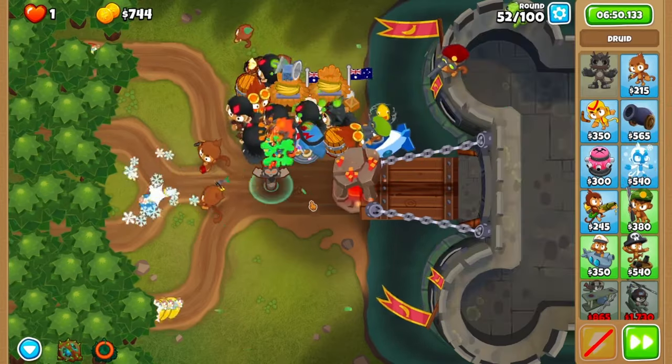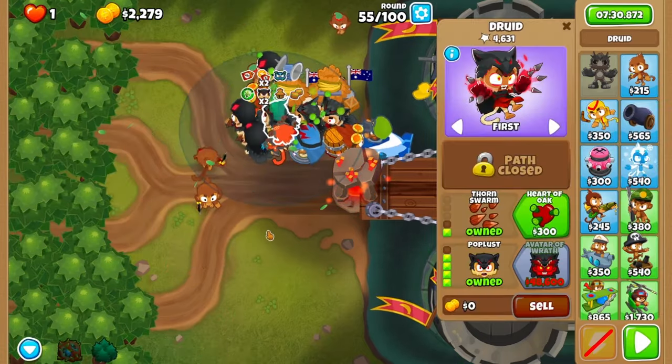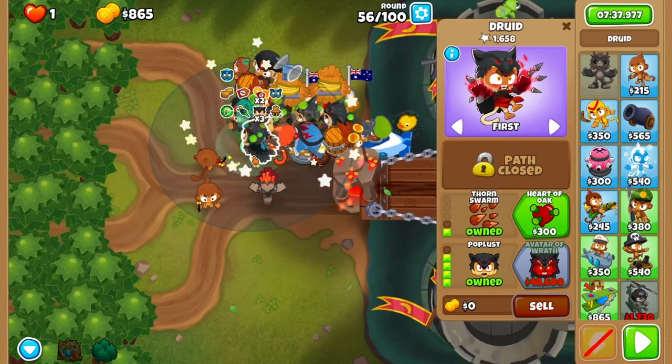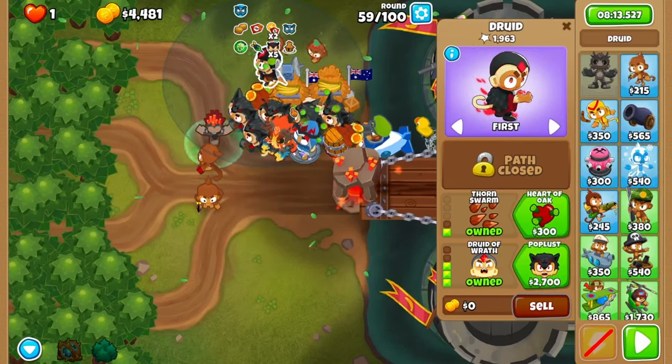Don't forget to retarget Oban as well and use the trees. Another poplust before round 54, then another after round 55. One more after 56, then one more after 57, and finally the last one on round 60.